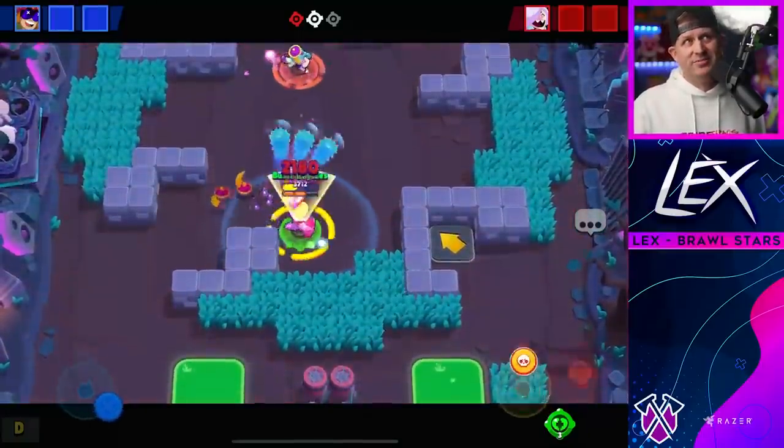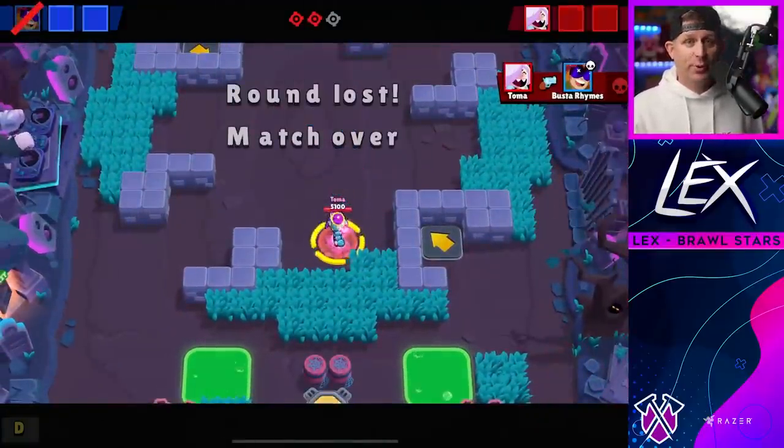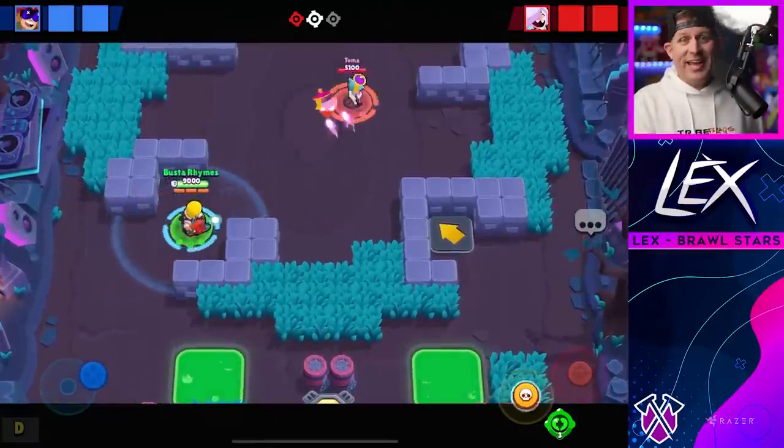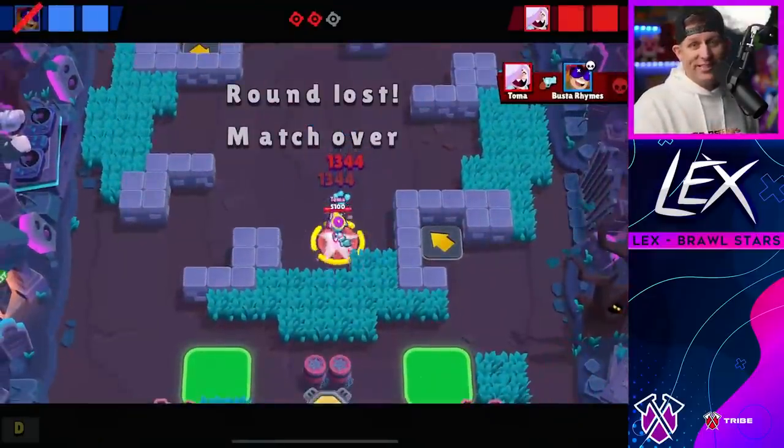However, take that into a game and you're going to get a very different story. Colette will do what she does to pretty much every other brawler — triple tap followed by that super. You may think that Buster's shield could save him there, but his shield can stop any damage unless the brawler is coming through the shield itself, so it does not stop Colette's super.